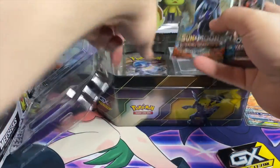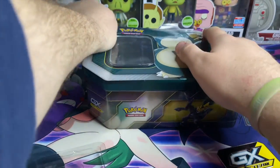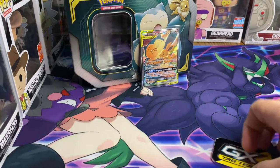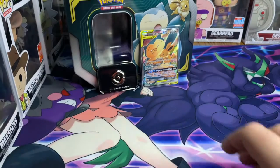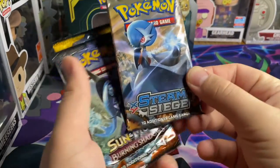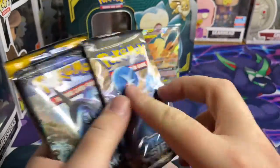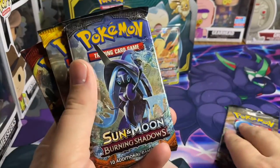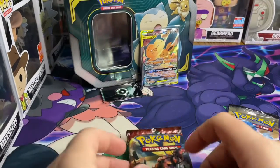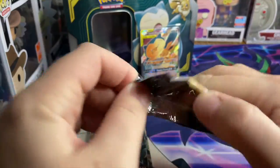Okay, what packs do we got? Alright, got the promo sleeved up and the metal coin in the background. So in terms of packs in here — Steam Siege. Now, we're in February 2021 and Steam Siege packs go for about 30 bucks a pop — very hot set. We also got Burning Shadows, Sun and Moon base, and Crimson Invasion. I'll start with Steam Siege because if we pull something epic, that's game over.